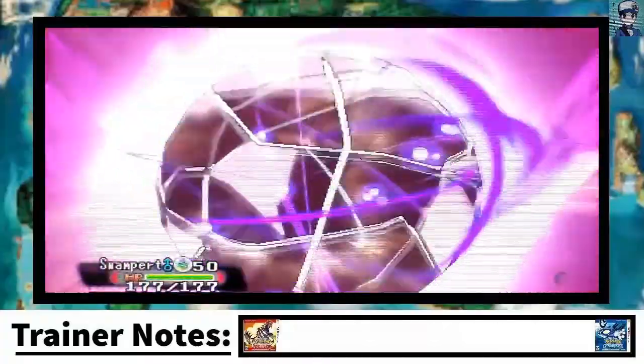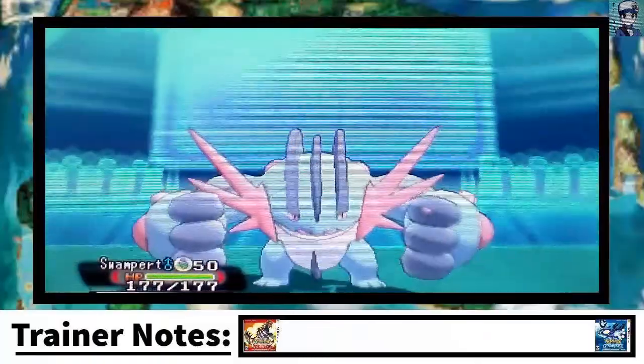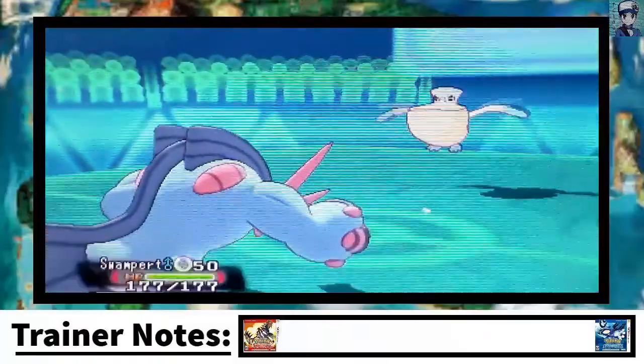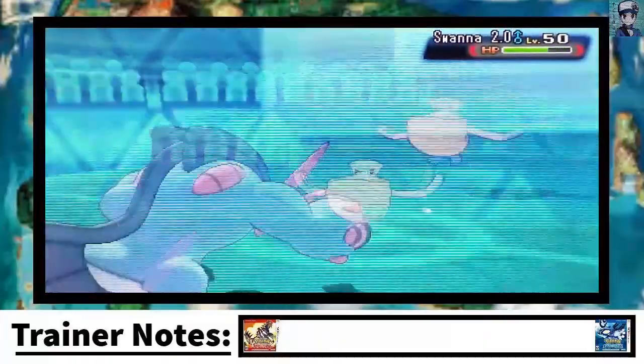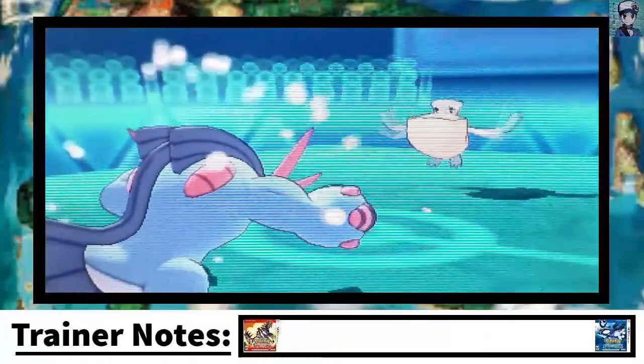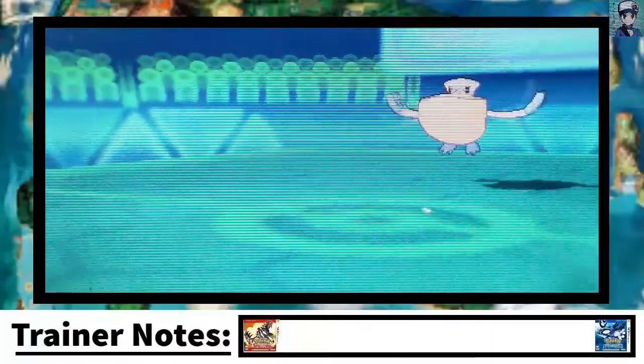I actually don't like the design of it that much, but then I realized it's pretty good. So here I go for Ice Punch — I saved up some battle points in the Battle Resort and got Ice Punch on it to catch Dragon types, like Flygon and Salamence.